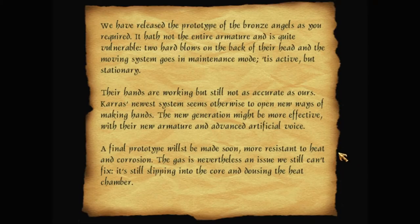We have released the prototype of the Bronze Angels as you required. It hath not the entire armature and is quite vulnerable — two hard blows on the back of their head and the moving system goes into maintenance mode: active but stationary. Their hands are working but still not as accurate as ours. Karras's new system seems to open new ways of making hands. The new generation might be more effective. A final prototype will be made soon, more resistant to heat and corrosion. The gas is still an issue — it's still slipping into the core and dousing the heat chamber.